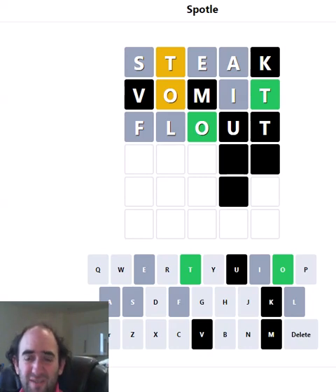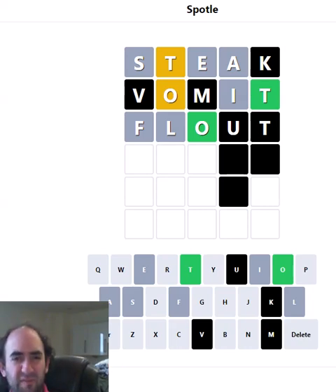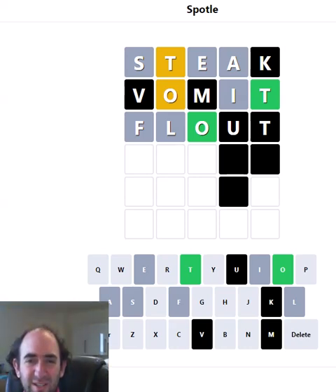There could be a consonant in fourth position I suppose — something like 'short', but obviously not short because we can't use the S. It can't be 'front' either. Front might have been a better guess last time, but the only thing it would have changed is the L for the R, and the L was just as likely to be in the word. So I'm not too disappointed with my guessing.